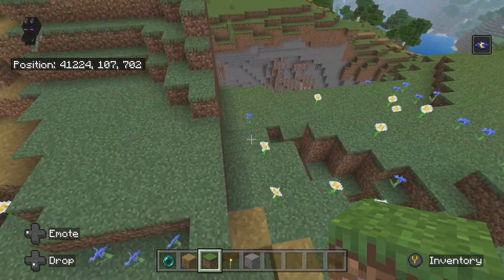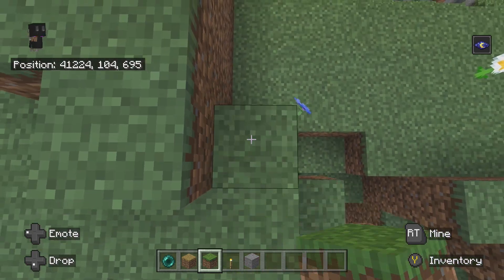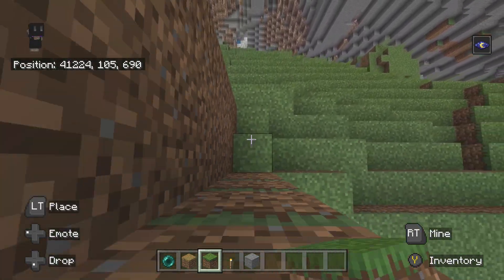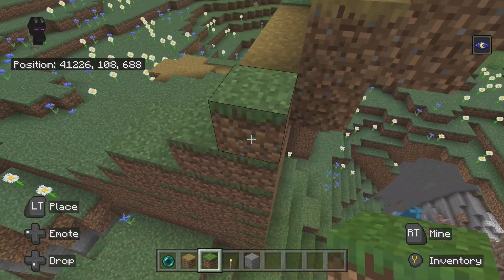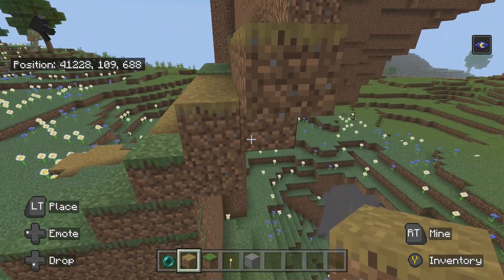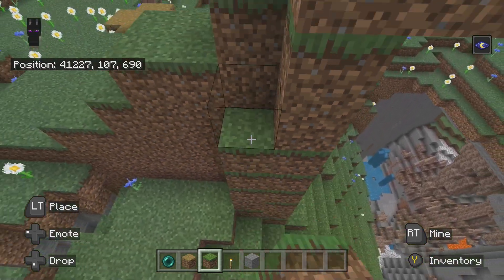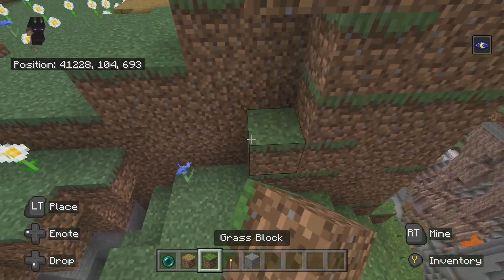So far with the hill, we're getting pretty close through this part — close through the part by this cave. I want to work this out so that the dirt path ends there, and then a new dirt path is starting here.